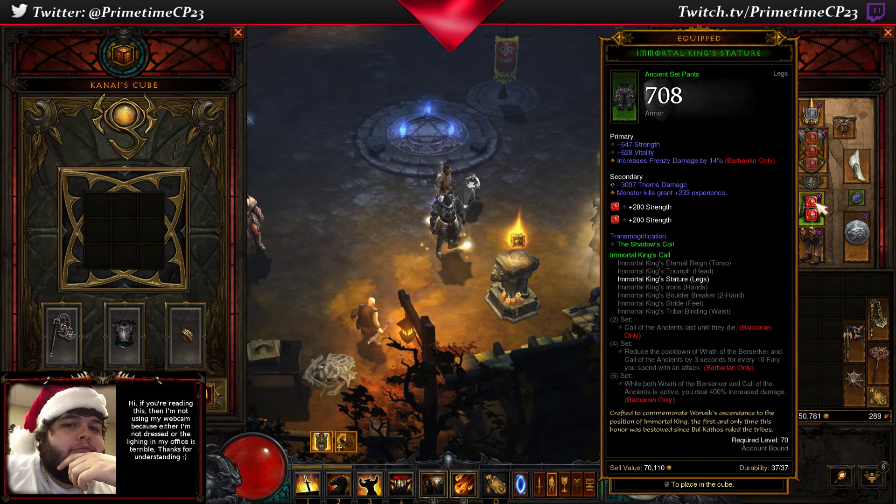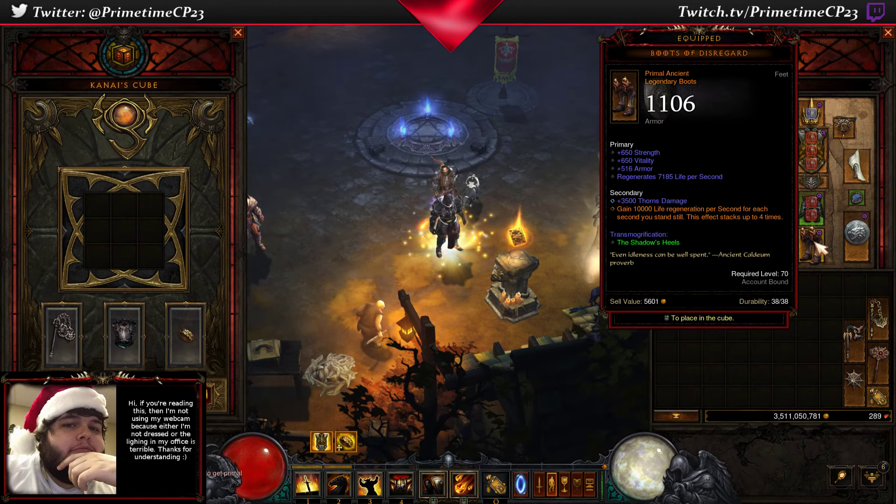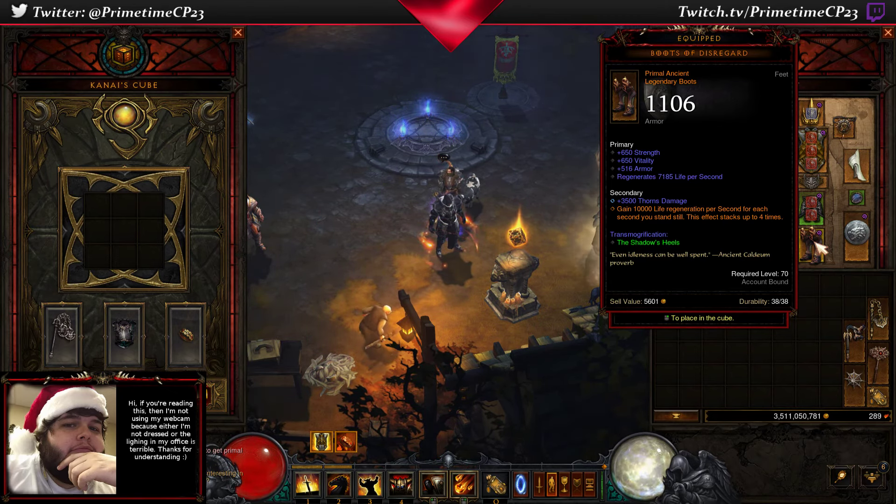Pants, it doesn't really matter. I'm using an Immortal King's set pants, which is actually for the Barbarian. I rolled it over to beat Thorns damage. Currently I'm using the Boots of Disregard, which is a bounty item — you get those from running bounties. Boots are not terribly important. You could run these or anything like Ice Climbers. These I just happened to roll primal, so I figured I'd go with it.